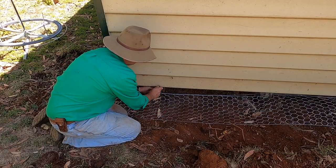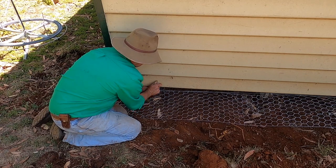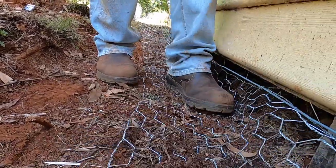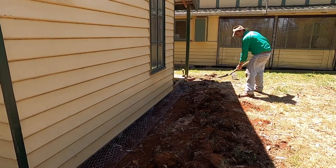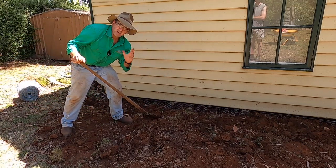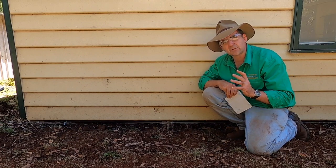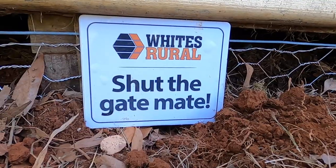Now I just tighten up the top save wire, which brings the netting up all the way along the wall. Then I can bend out my skirt and re-bury it — job done. I come along and kick the netting in up underneath the posts, bending it and getting it ready for burial. Now comes time to bury the evidence — it's like we were never here. I've now got a nice clean neat rabbit exclusion underneath the outbuilding that I can mow right up to, and we've shut the gate on our rabbit problem.